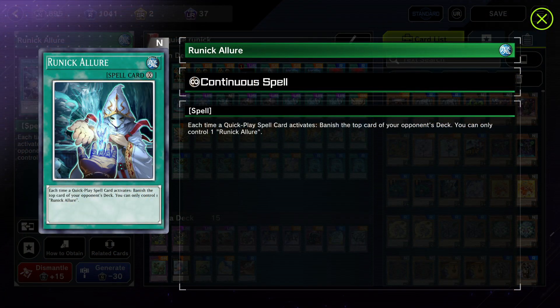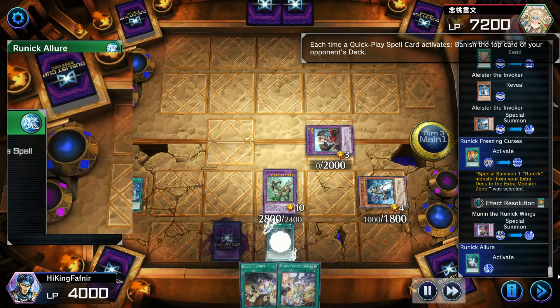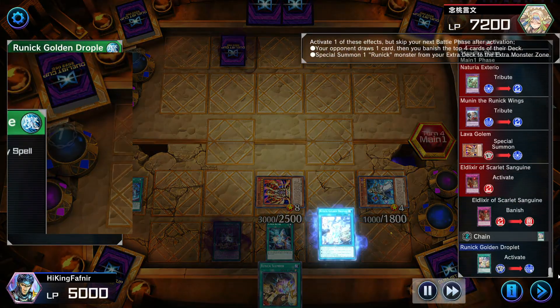Runic Allure is the least important one, but it helps to speed up decking out your opponent faster. Every time a quick play spell activates, including your opponent's cards, you will banish one card from the opponent's deck.